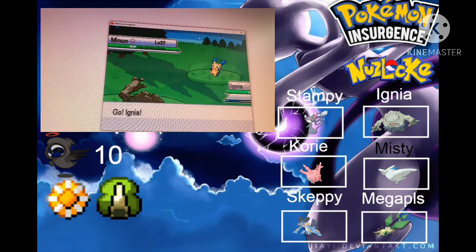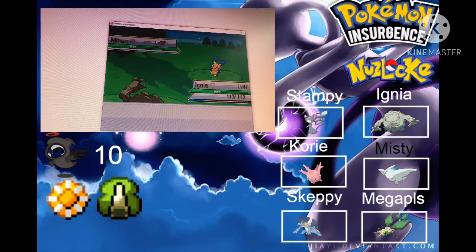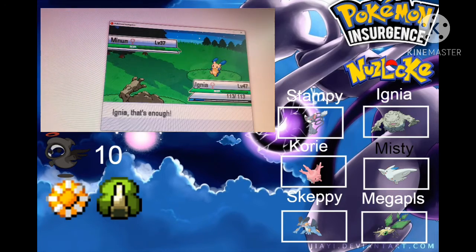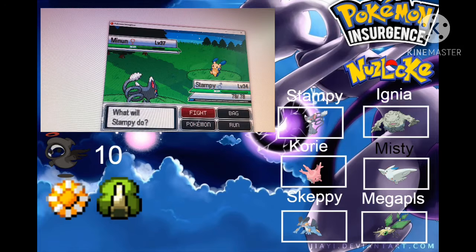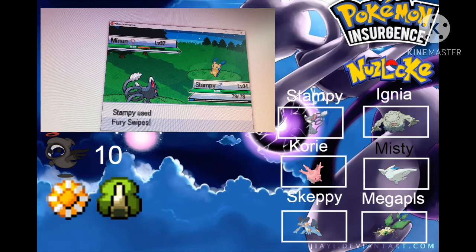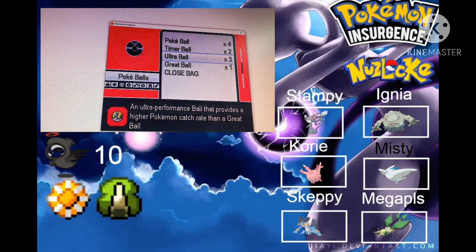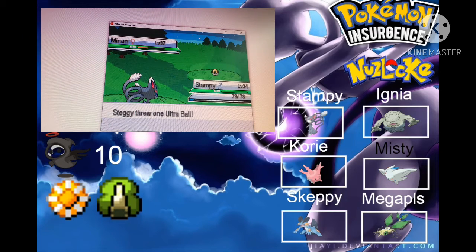Is that a Minun? Oh, I love Minun! I gotta be careful here. Yeah, let's switch in Stampy. Wow, it's a higher level actually. Baton Pass. I don't think Furious Spice will knock it out — hopefully it goes for the maximum. We'll catch it, no special conditions needed because I love Minun. Let's see if we can catch it in one Pokeball. Gotcha! Minun was caught!